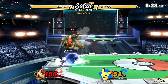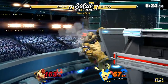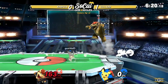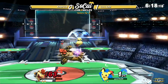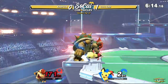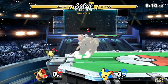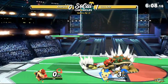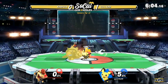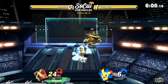Rattata's a rat. Good recovery — directional air dodge. Boyd thought he was going to be forced into a tech situation because he was getting carried over to the side of the stage. He just kind of fell out into a directional air dodge. But a forward tilt will be able to close out the stock again. Remember, Pichu is the lightest character in the game. With the addition of Pichu, Jigglypuff has finally been relieved of that crown.